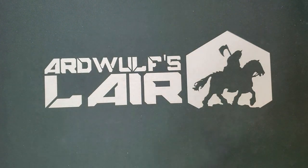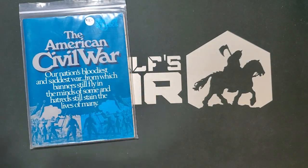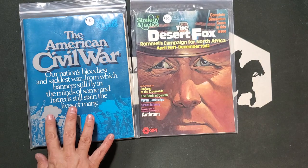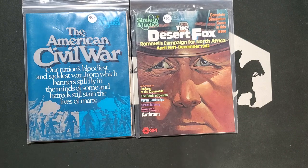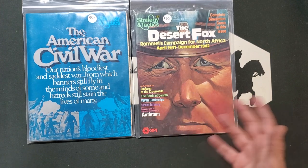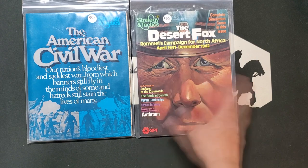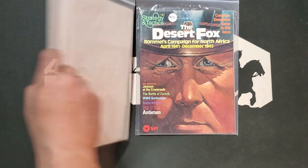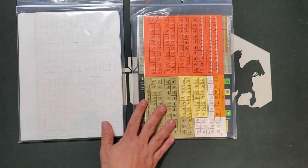In the flea market, there were a number of people selling magazine games, and there are still a number of old Strategy and Tactics magazines I'm interested in that I haven't managed to acquire at the price I'd like to pay. These arrived at the prices I would like to pay. Here is Desert Fox from S&T number 87, and here is The American Civil War from S&T number 43 — much older than Desert Fox. Desert Fox was redone by Decision in an edition that has drawn conflicting opinions, so I wanted to compare it to the original. American Civil War is one I wanted for study purposes. Both games are unpunched, which is cool.